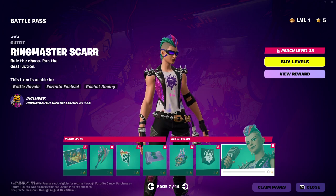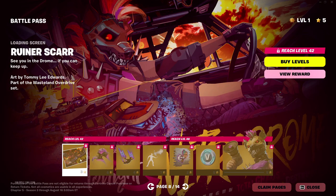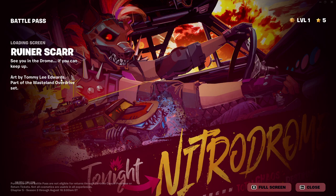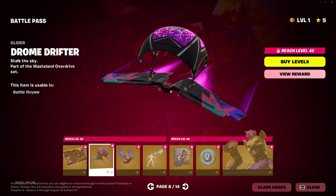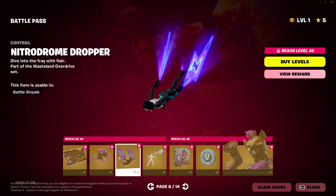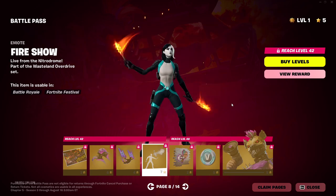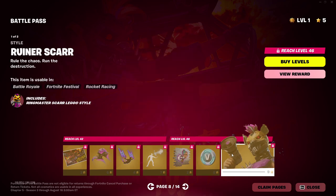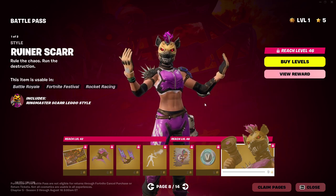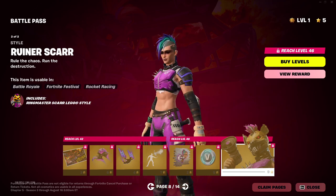These also come with the Lego styles, by the way. There's another style of Scar with the glasses on. Next up is Bruiser Scar. Loading screen — Tonight Nitro Dome. Very nice. Glider. I like the glider. W glider. W contrail. Nitro Dome dropper emote. There's a spray — Starts Your Engines. V-Bucks. And Scar with the hat, with the mask on — not really feeling that style, but it's cool to have. Definitely would show her face. W abs. Definitely no mask.